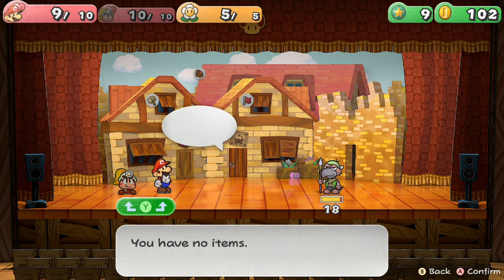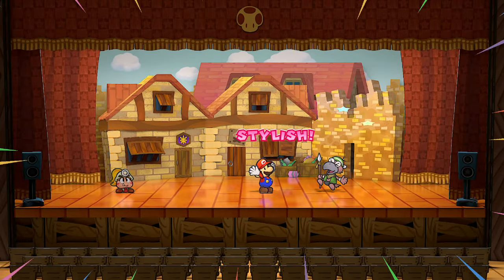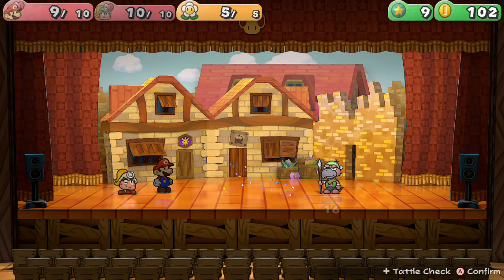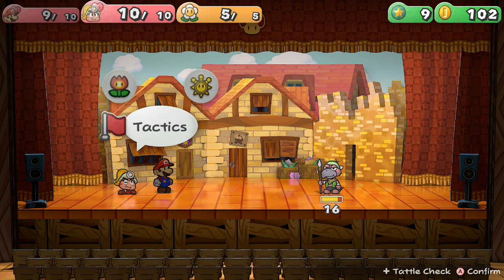But for those of you who aren't that good at super guarding — I'm not that good at it myself, at least not like people like Bringle — you don't actually need the super guard to beat Gus. Gus only has two types of attacks: he has the charge and he has the spear throw.